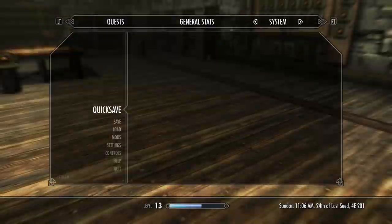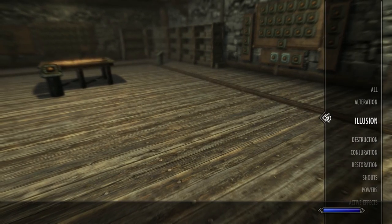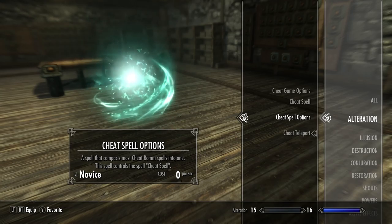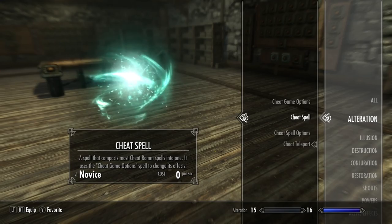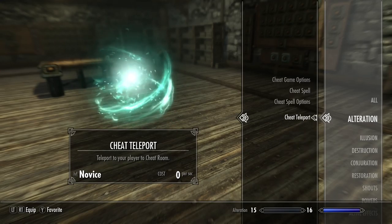You can go to this place from your magic menu in alteration, so you can do different stuff here. This one is a spell that compacts most cheat room spells into one. And then the game options — this is where you teleport.